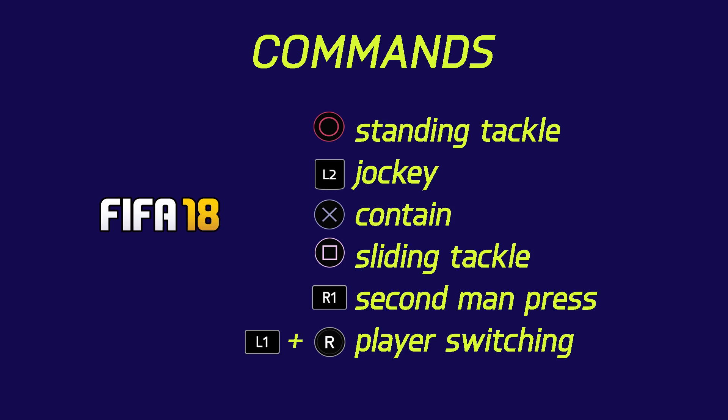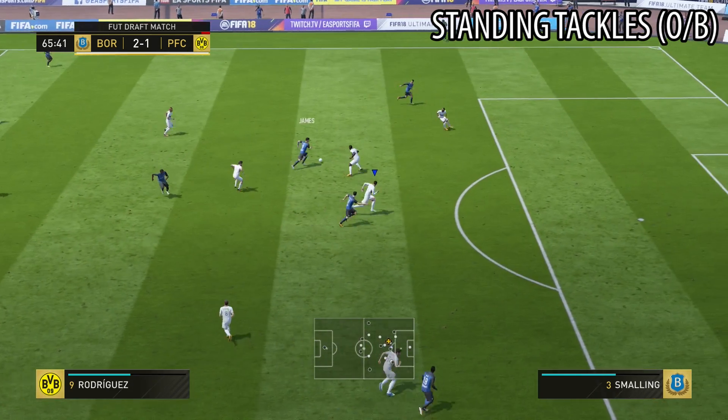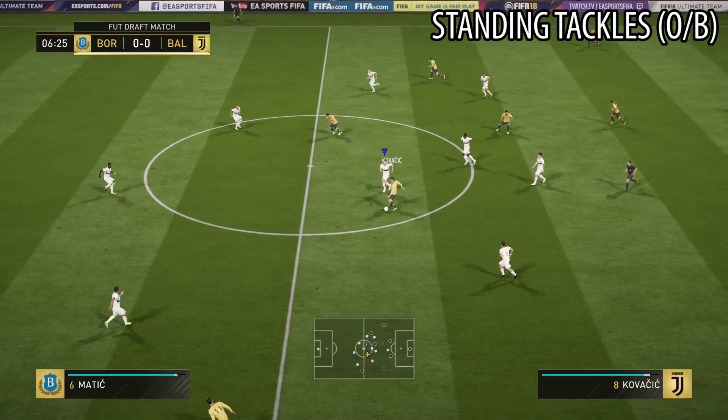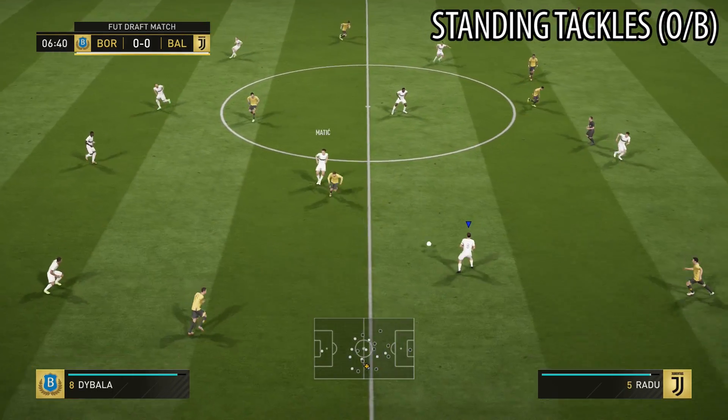Let's first get into the commands you need to master for a good defense in FIFA 18. First we have the standing tackle button — Circle on PlayStation and B on Xbox with the default controller settings. This works completely different in FIFA 18.